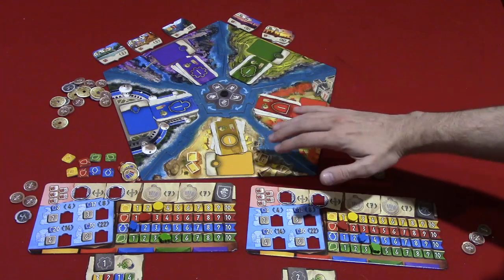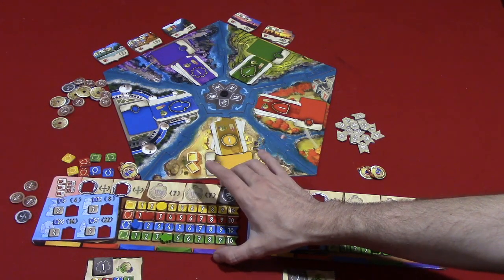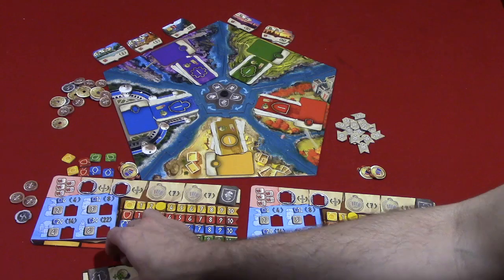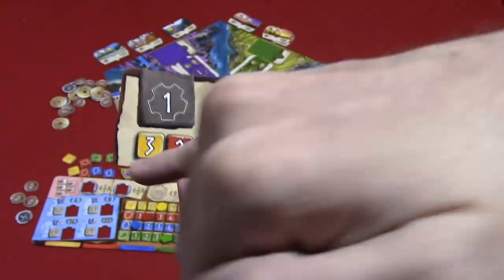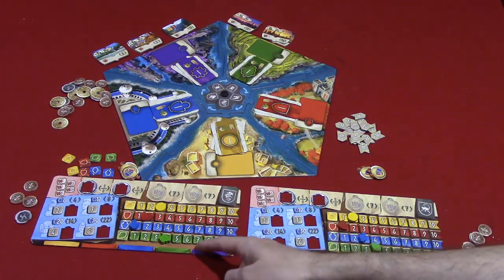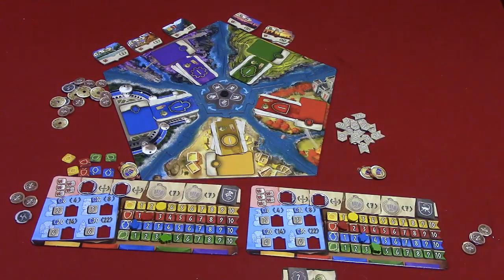Hadara is a city game played over three eras, and players are competing civilizations. Each player tracks their civilization's progress on their player board, as well as through the cards they acquire, placed underneath the player board. At the start of the game, each player gets a card showing their starting money and starting stats. These four categories — income, military, culture, and food supply — start with markers on corresponding spaces. There's also a fifth special category. Those are the different types of cards in the game.